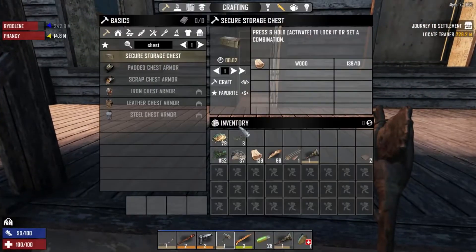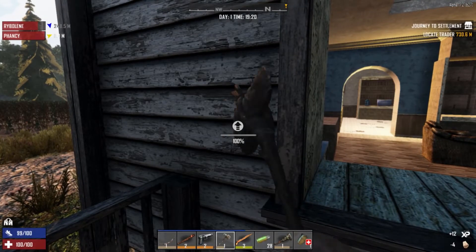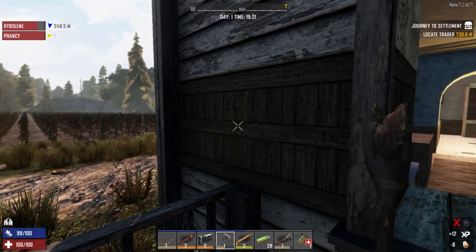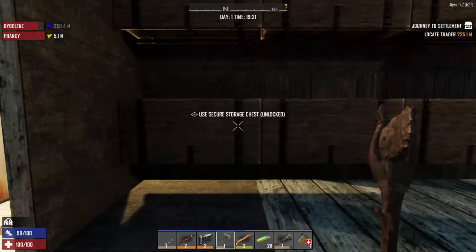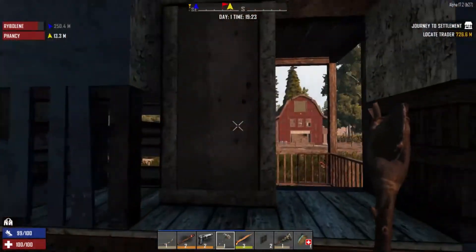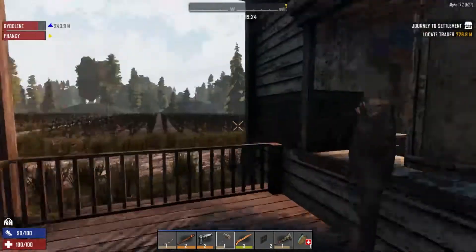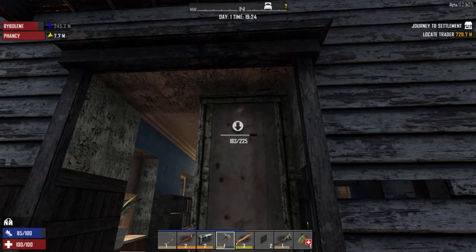How much wood do I have on me? I'm going to really reinforce this. We'll replace the windows - it's getting nice and dark as well, isn't it? Let's go outside, bit more light. It's getting dark - our first night! Wait, are the zombies running at night? Nope. Okay.